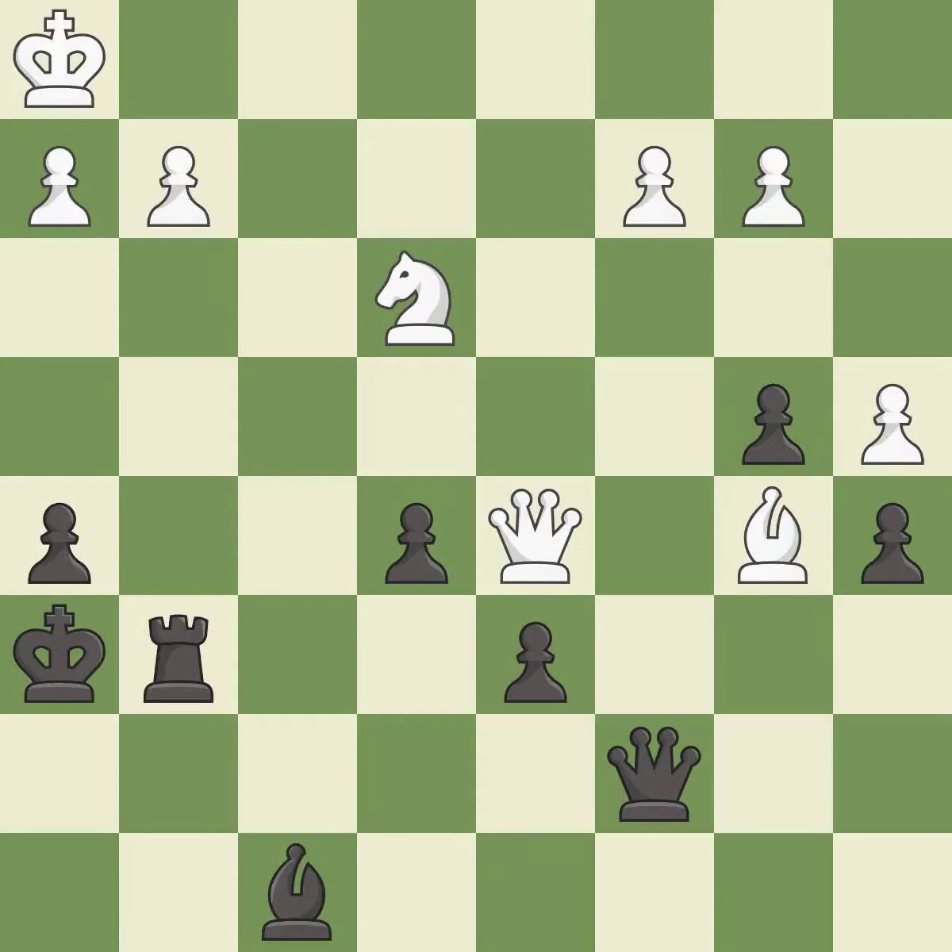Takes back. This threatens to take an open file with a rook. This misses an opportunity to threaten winning a bishop, permitting the opponent to take an open file with a rook — it is a mistake. The rook is now on an open file, which helps control squares across the board.